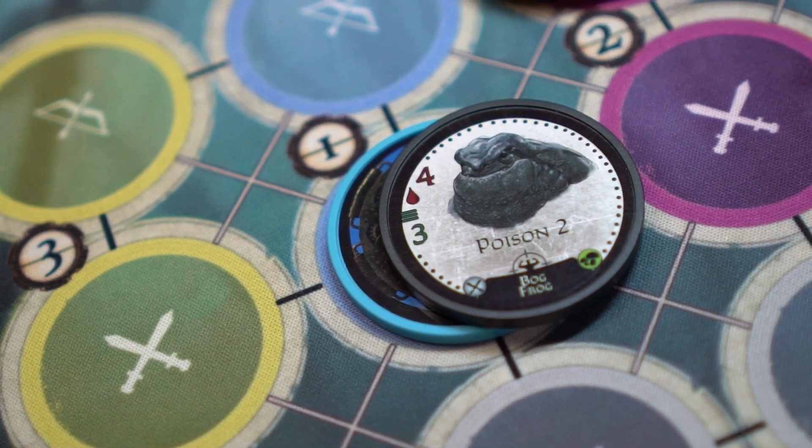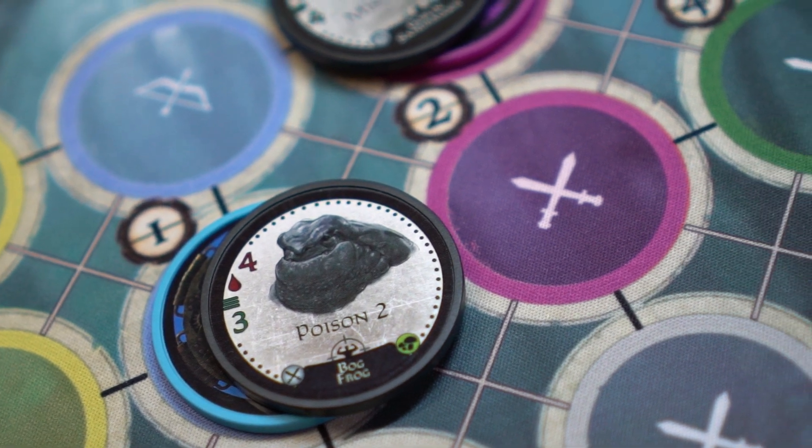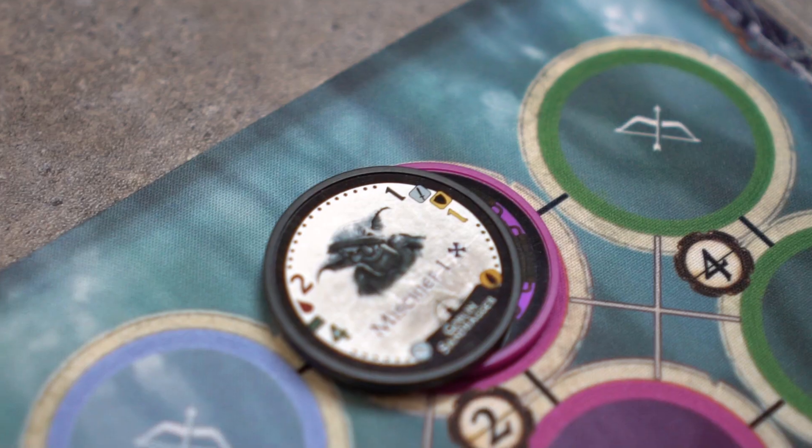The Bogfrog, a melee unit, was the first drawn from the queue, so it takes lane 1 and that lane's marker chip. The Goblin Sandbagger, a ranged unit, was drawn second from the queue, so it takes lane marker 2 and that lane's marker chip.